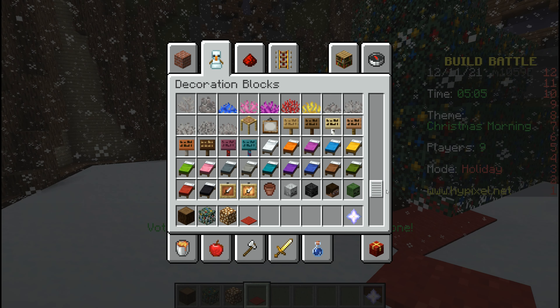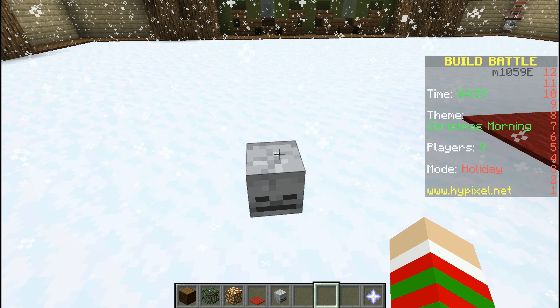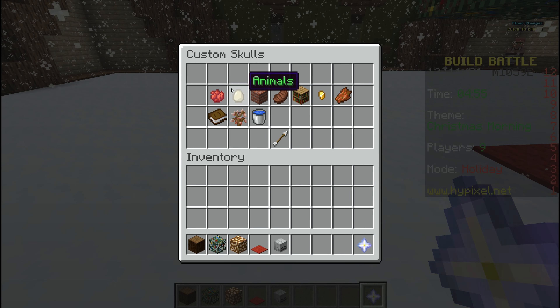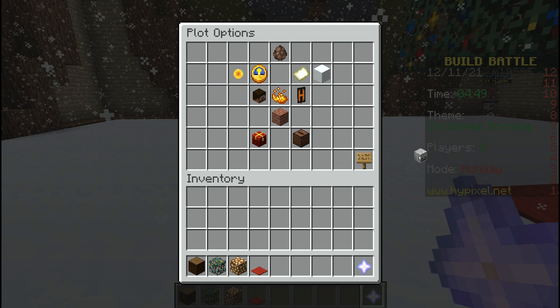I thought there were heads. Like, I thought I saw people place something down here. But I don't know how. Options perhaps — oh, custom skulls! Bricks, color. Oh, color — here's how. Okay, that's how they did it. I did not know that.